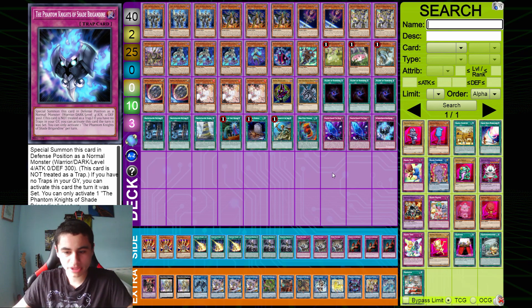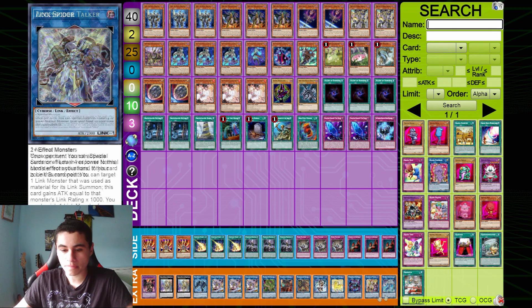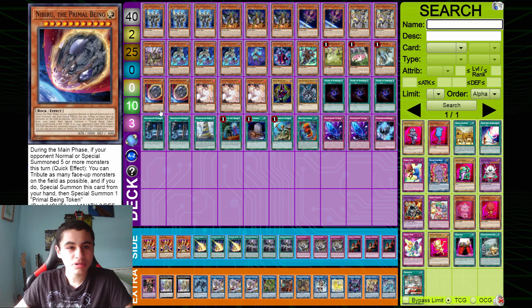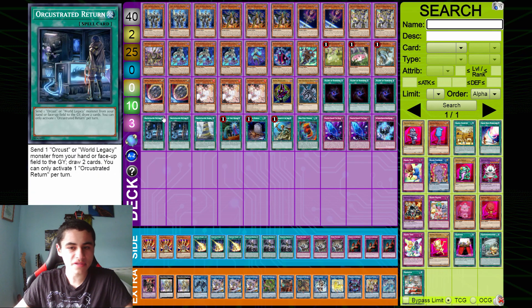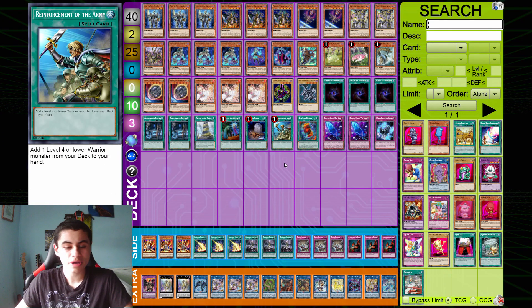Just a fun thing to remember. I believe every single card in the deck, other than Link Spider, Avermax, Ash, and Nibiru, is dark — so that shouldn't really be a problem. But in case something comes up, it's good to remember that you're locked into darks.